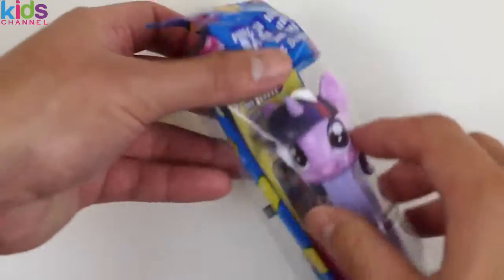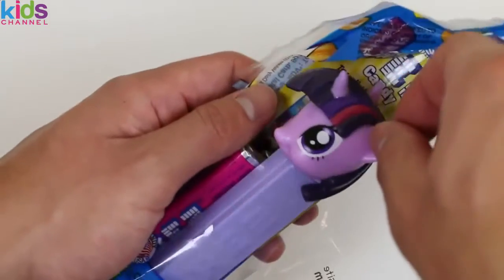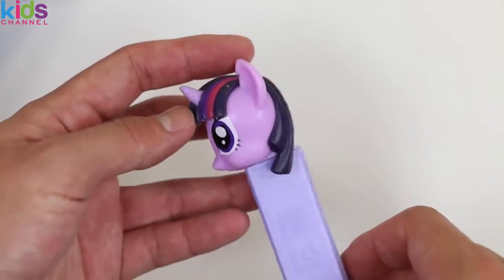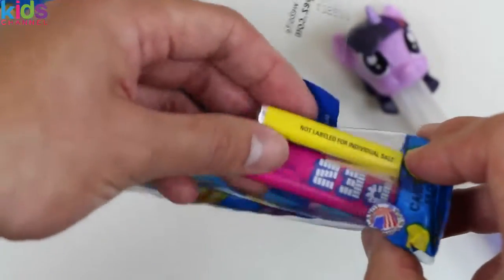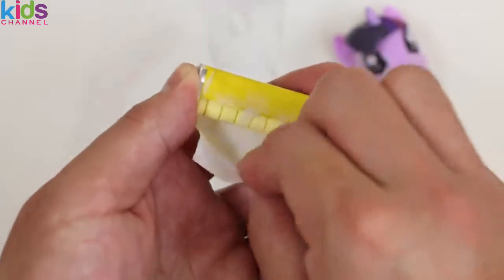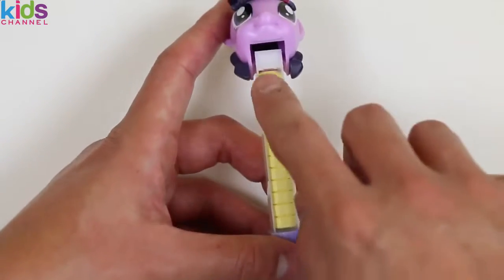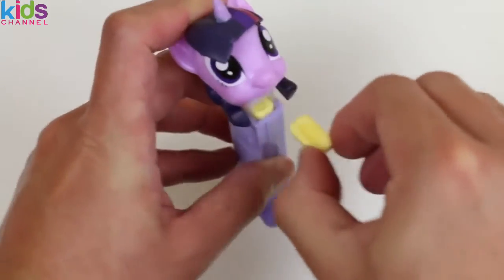I think I know who this is! Say hi to Twilight Sparkle! She has the purple dispenser! Pull this up, and now for the candy! Since I did raspberry for Pinkie Pie, I'll do the lemon flavor. Carefully peel this off! Woohoo — you can call me the Pez Master! Thank you Twilight Sparkle!